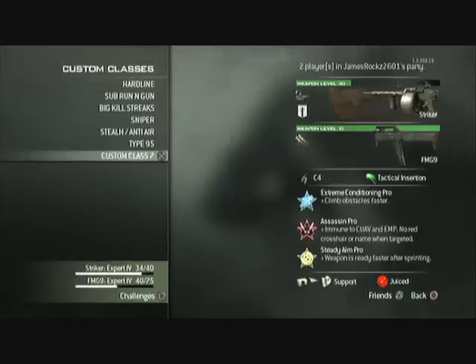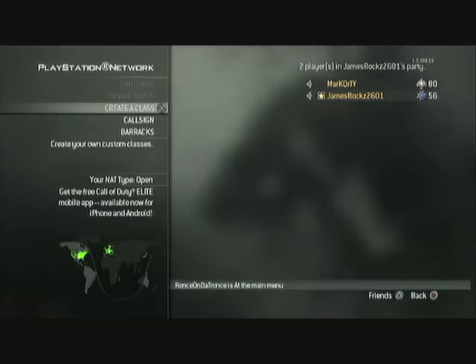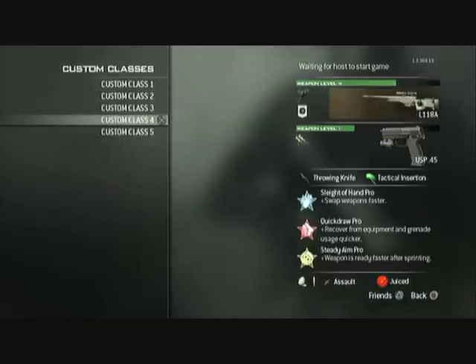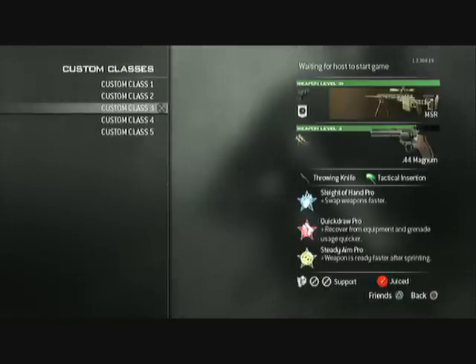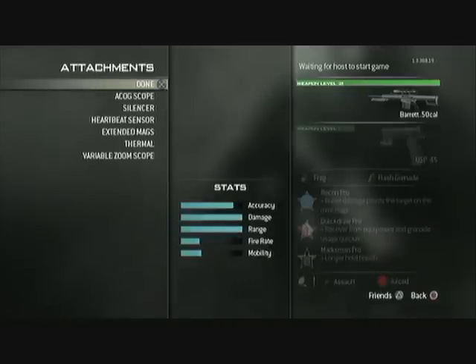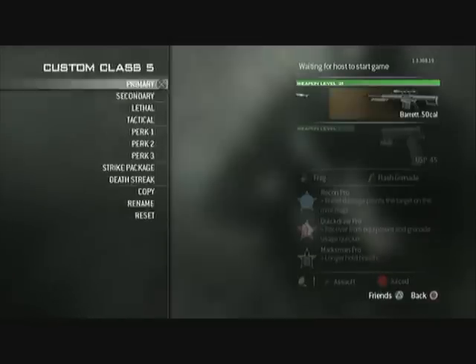You will have a class set up with your shotgun and the damage proficiency on, as you just saw there. Have him go into a private match, then you want to click on any of the slots — use the top one. Click reset, as I will show you in a sec.